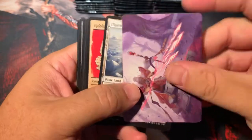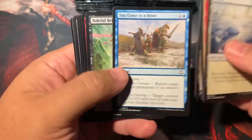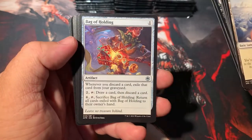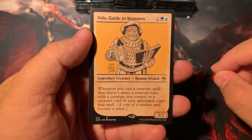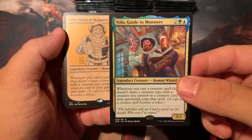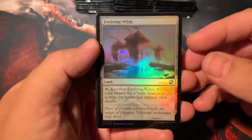We'd love to know if you guys are doing a pre-release of this. It started last weekend and then the actual product released this weekend. We'd love to hear your thoughts. Some would say this is an incredibly underpowered set. I think there's a few cards that'll be pretty amazing. We got a downshifted Bag of Holding, Power Word Kill. We got the showcase Volo Guide to Monsters, so we got the regular and the showcase with the sketchy look. And of course we got the Evolving Wilds foil.